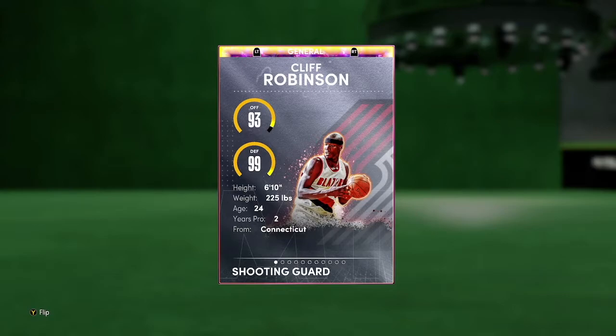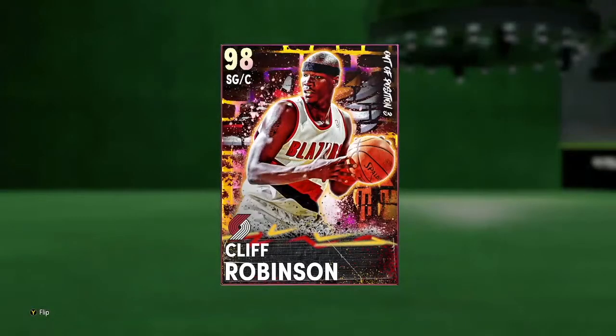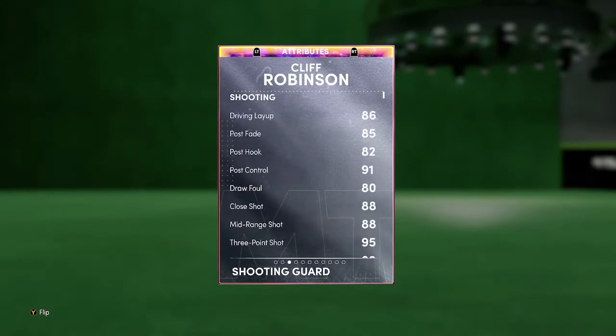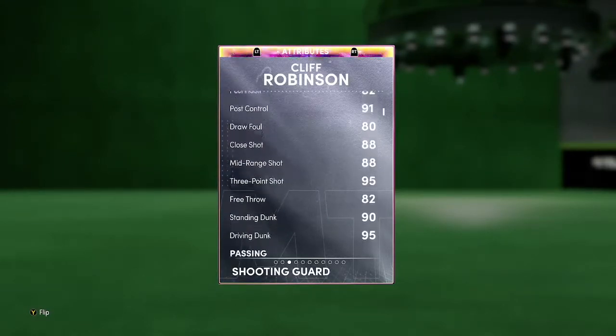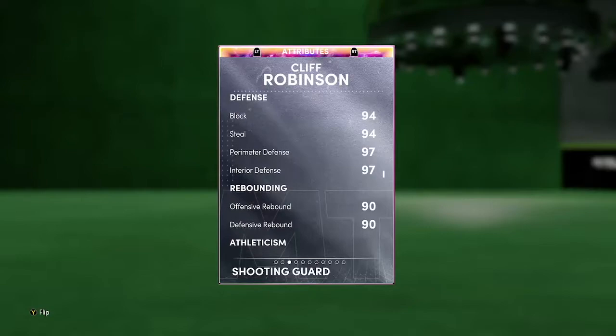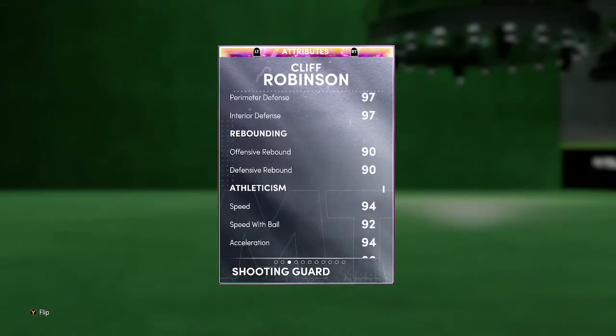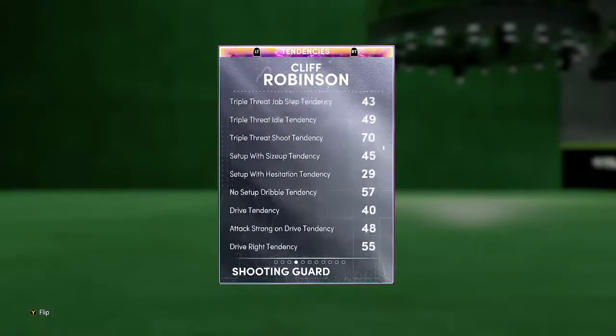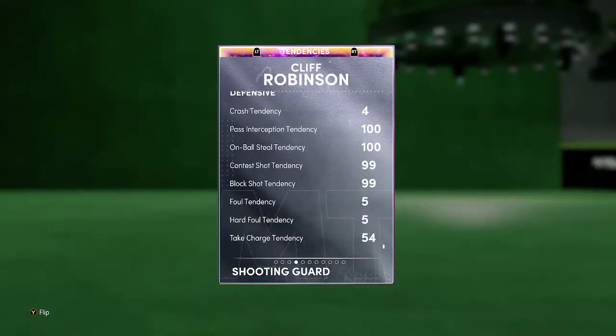Cliff Robinson, shooting guard from the Portland Trail Blazers. I kind of wish this card could play small forward — I did need a new one — but let's see how he plays. He's 6'10". Look at his stats: 86 driving layup is a little low, but pretty solid post game, 88 mid-range, 95 three-ball, 95 driving dunk, 90 standing dunk, 86 ball handling. And look at this man's defense.